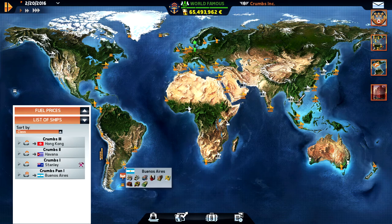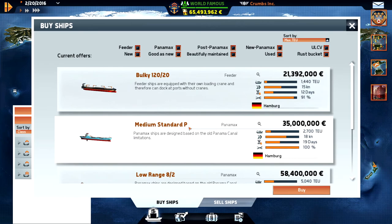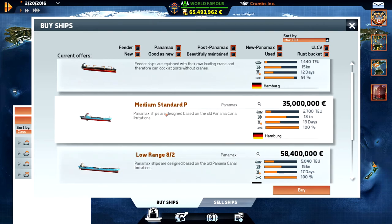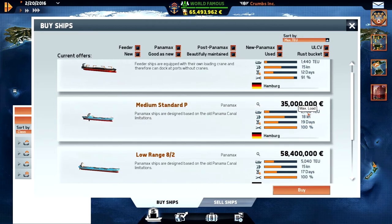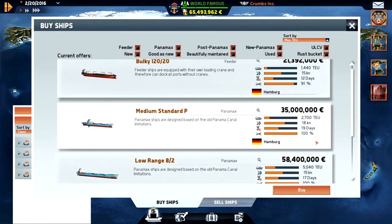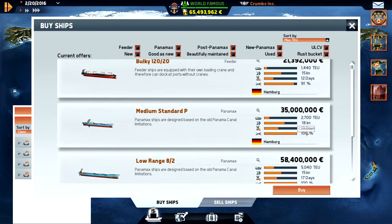I'm gonna head swing around to Buenos Aires and Santos and collect some coffee there hopefully. Let's see if we can buy a ship. I want a Panamax but I want a fast one. This is a medium standard P that takes 2,700. This one takes 5,000 so it's twice the size. But there is a ship called the Speed something that does 23, 24 knots and costs around between 40 and 50 million, and I think I will go for that.